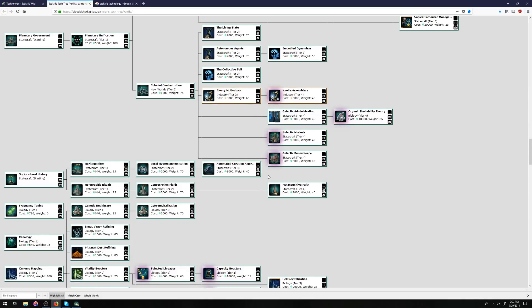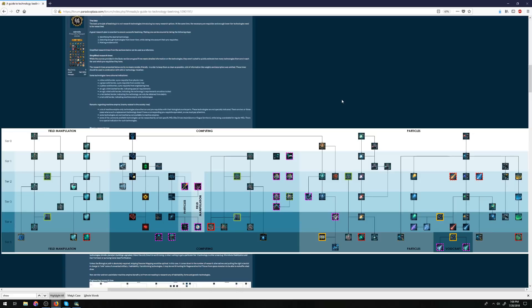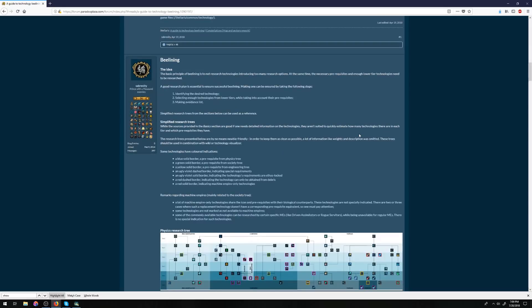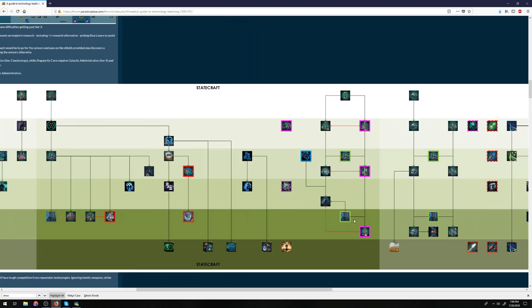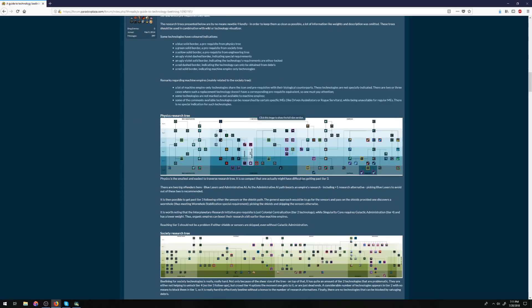Certain techs do have special requirements from other fields. For example, Galactic Administration is necessary if you're going for synthetics. That is not really displayed in the Stellaris tech tree. A gentleman by the name of Sobrenity has posted some very nice images on the forums about the different tech paths — he also writes a lot about technology beelining, which I may cover in a future episode. These are extremely useful because they include technologies from other fields that are not shown in the game's tech tree or anywhere else.